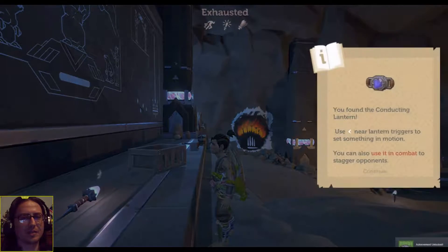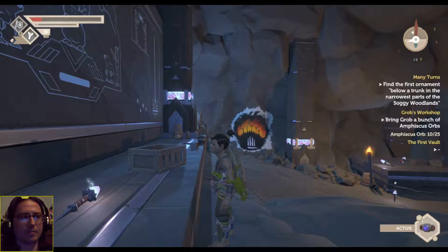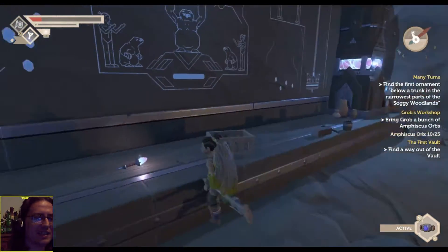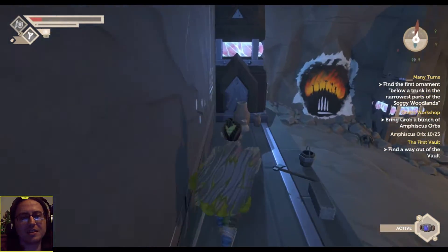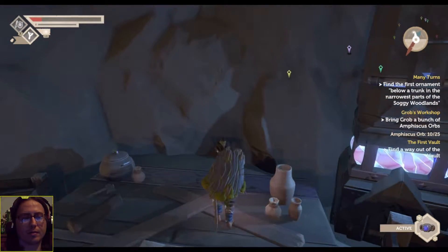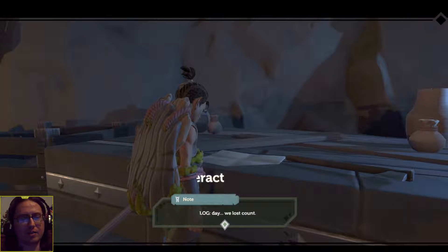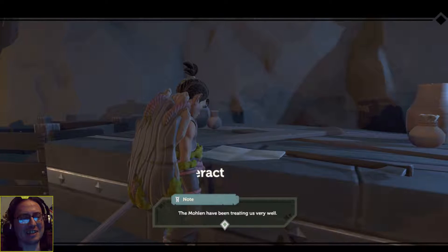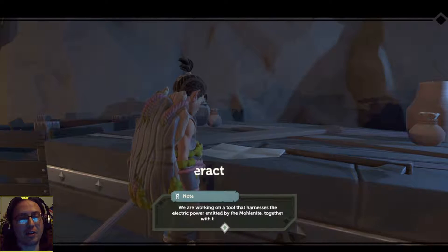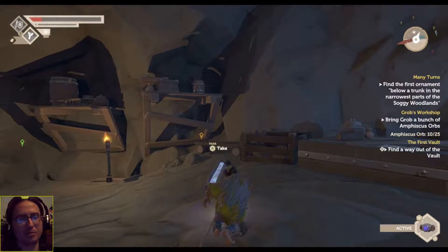No more men dug too deep. You found the conducting lantern! Use near lantern triggers to set something in motion. You can also use it in combat to stagger its opponents. So that is that. Can I pick up these things? Or maybe I never need to pick them up again. I'm still going to take them with me. Research. Date - we lost count. Mole men have been treating us very well. They made our little workshop within the massive Hollow Mountain, away from the busy machinery. Peter Molineux. We've woken on a tool to harness the electric power emitted by the Molonites, together with the master diggers. Although these caverns are cold, we've all risen at home - with Peter Molineux and his mole men.